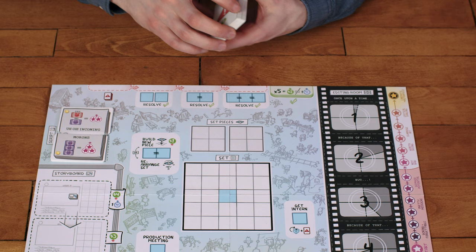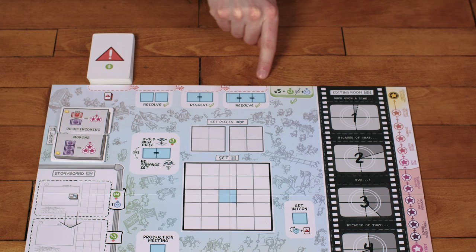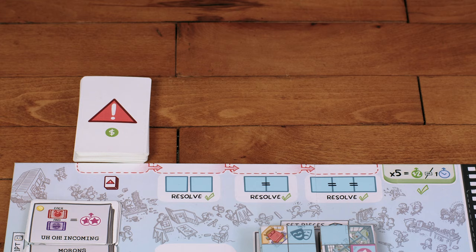These are the problem cards, and this is the problem symbol. Shuffle these and place the deck in its spot above the board. This part on top of the board is called the problem queue. Place the three block tokens in a stack next to the problem deck.